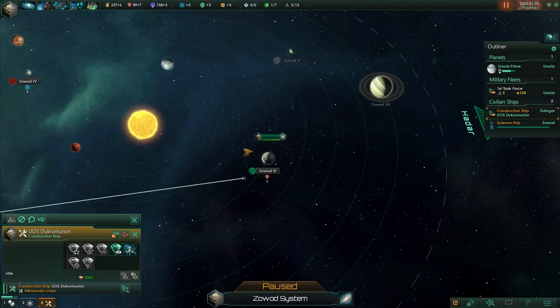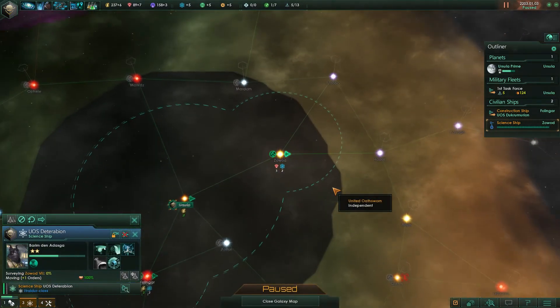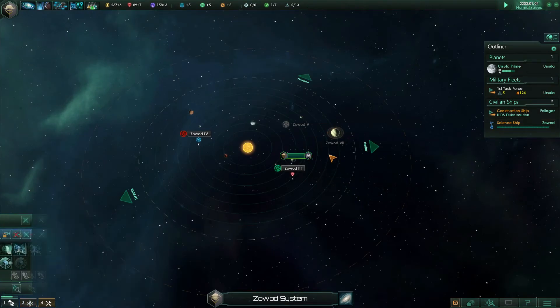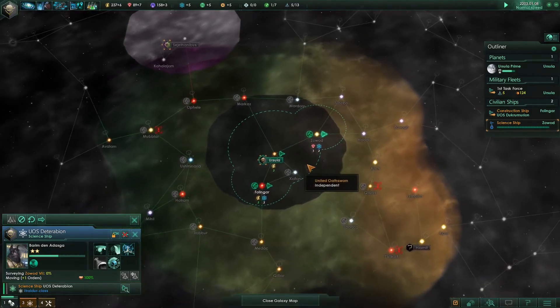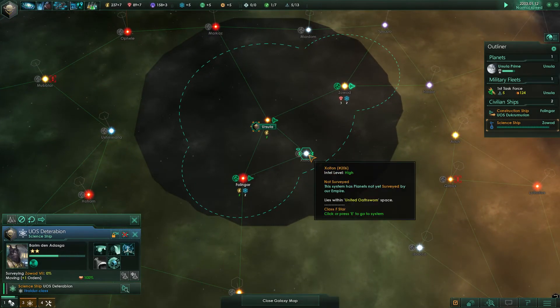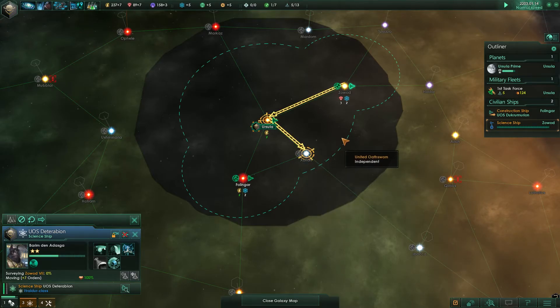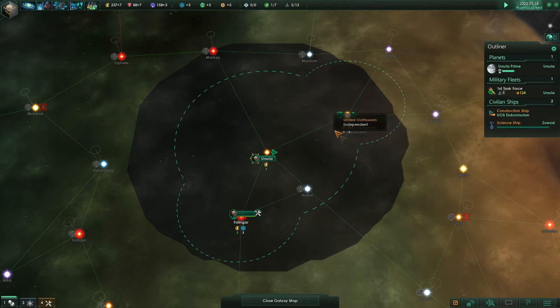I'm a bit short on minerals but I'll send the construction ship over regardless. The science ships are still surveying — never mind, continue. They're almost done so I can queue the next system by holding down shift and making sure they go there after finishing here.